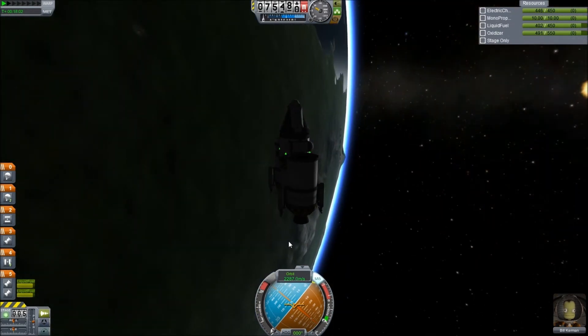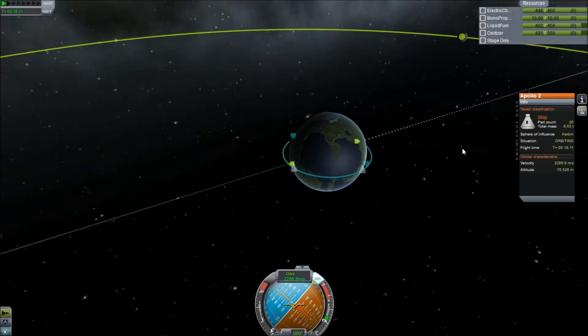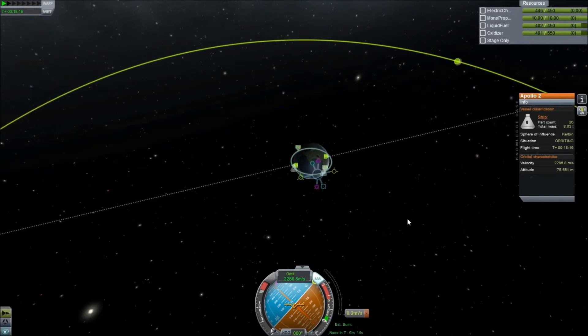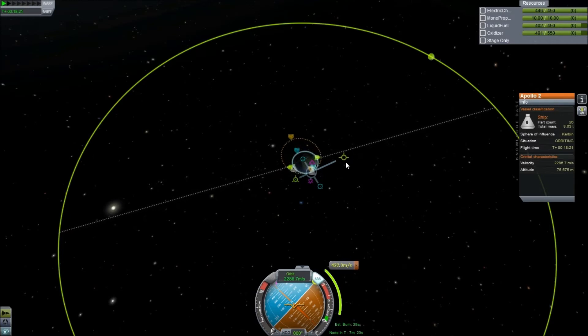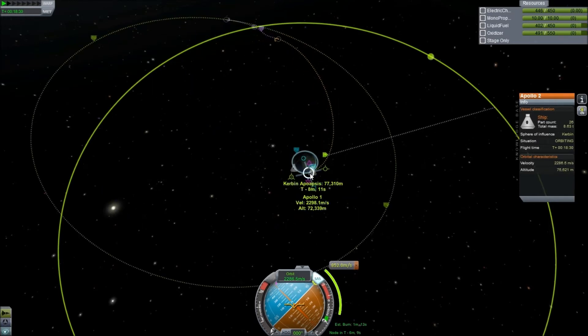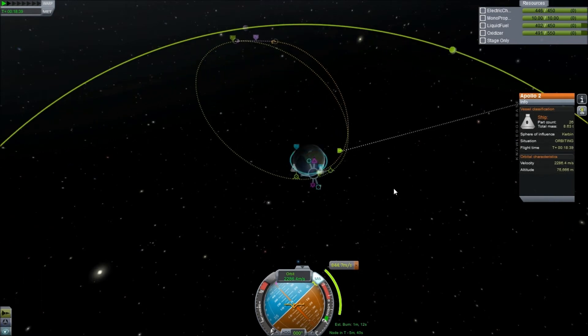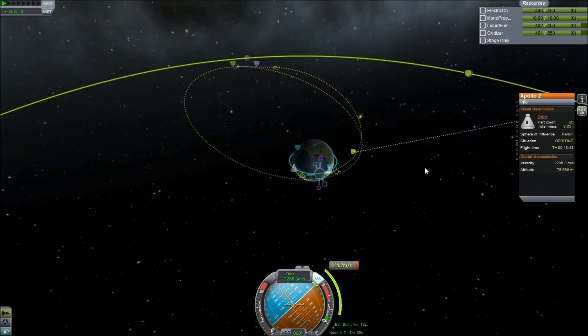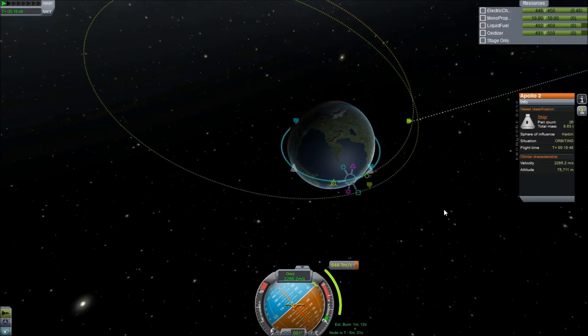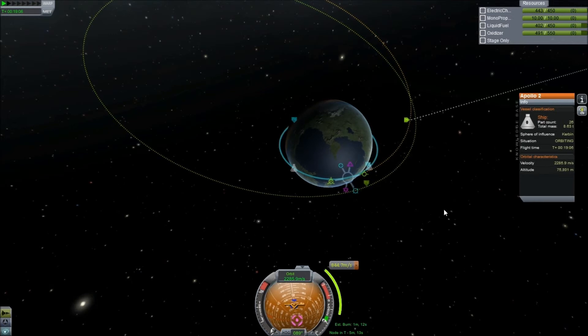It's probably functional. What we need to do now is get ourselves to the moon. The first step is to set the moon as our target. Our orbit is off from its orbit by 0.7 of a degree, which should probably be fine — we can always fix it if it isn't. We're going to work out the most efficient way to get us to 1.5 million meters above the moon's surface, and then we can slow ourselves down into moon orbit. We'll swing around and point ourselves at the manoeuvre node.